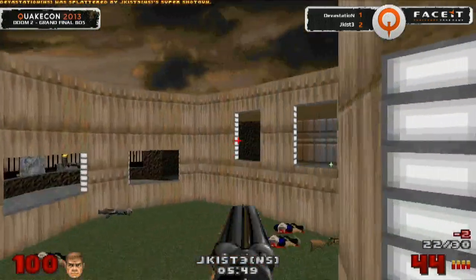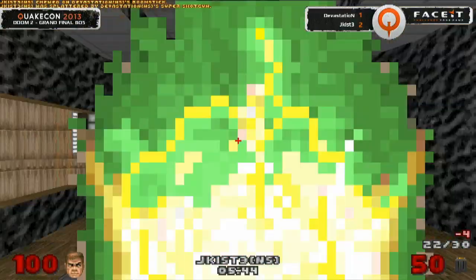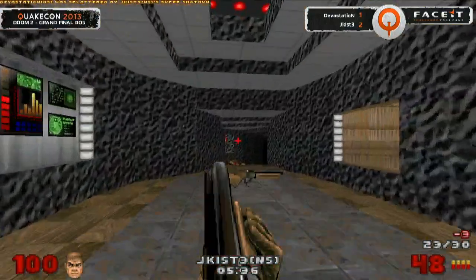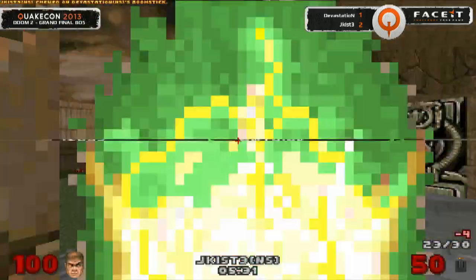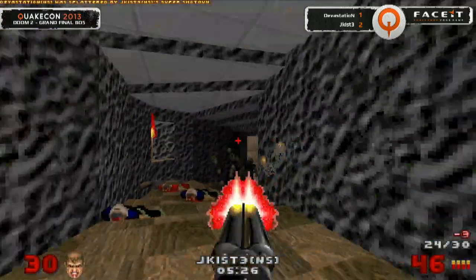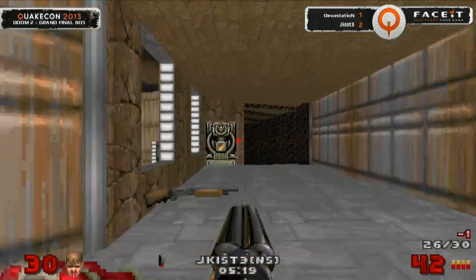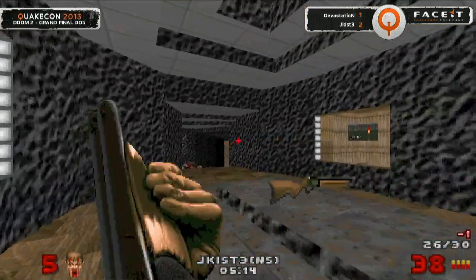I didn't even know where that one came from — incredible. Is he going to get one more? We've got 22 to 25. Milliseconds of difference between the reload times for these guys. Long range — very nicely done as well. Jakist keeping this thing close, but as we get closer to 30, Devastation is going to have a lot more to play for. Devastation needs to bring it up to a 2-2 series. Jakist starting to get a couple of kills — 25 to 27, then 26 to 27. This can't be any closer.